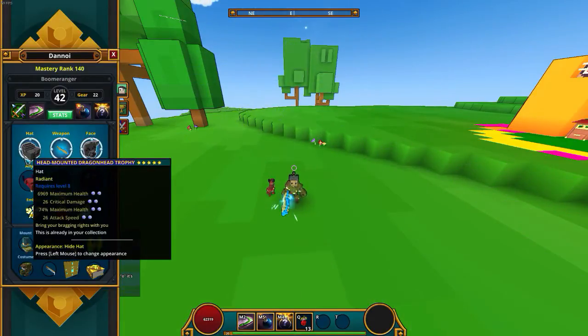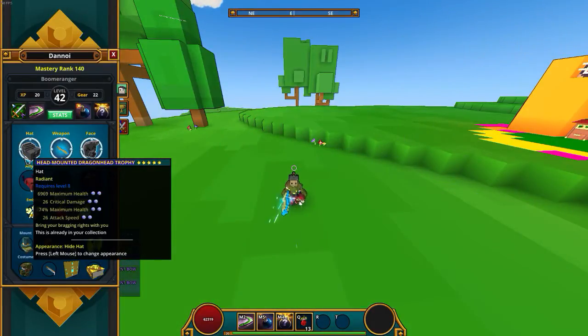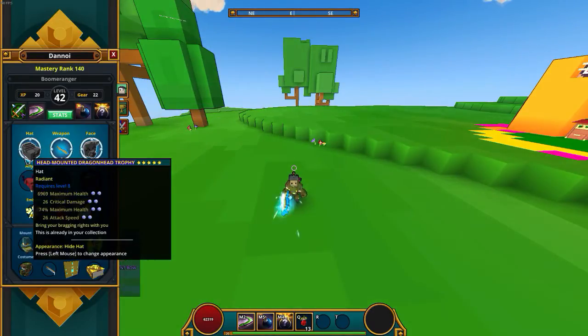The hat is the Head Mounted Dragon Head Trophy. I chose this because of the crit damage, the attack speed, and the maximum health — and the same for percent maximum health, which is absolutely amazing. On the knight it gives me 60k health right there, boys and girls. The crit damage is absolutely important on this build, and I'll show you guys in a second.